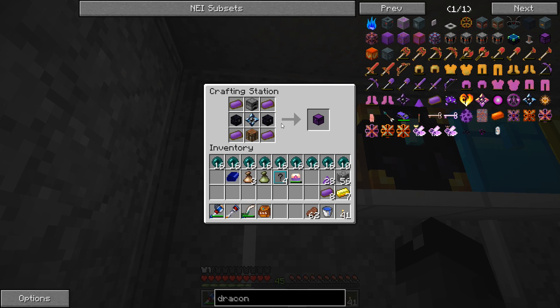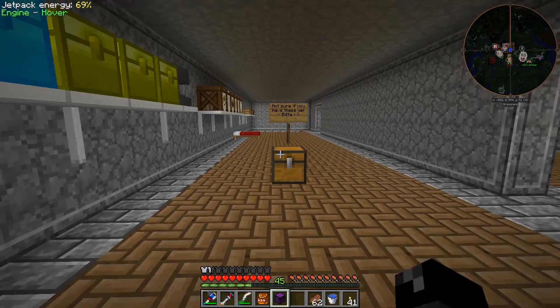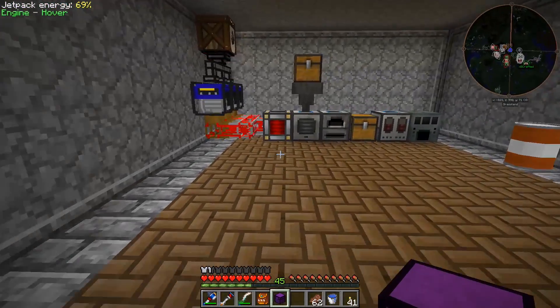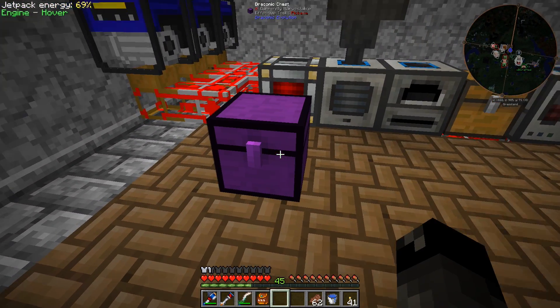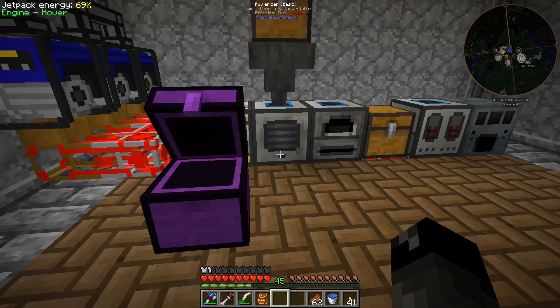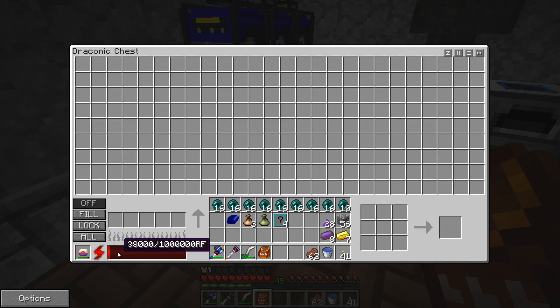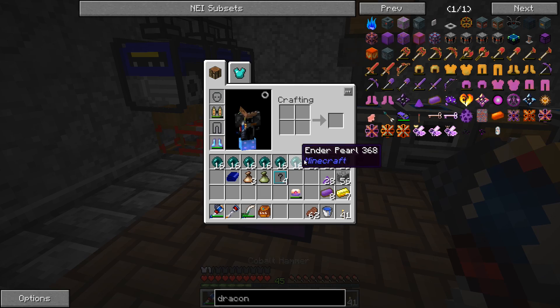We got it all made - there's a draconic chest. Shift right-click with an empty hand to access color options. I know it uses power and that's about it. Let's set it down and take a look. This thing takes one million RF. Looks like we can put an energy cell in there, so let's go ahead and power that. Let's check - if we break this chest, what happens?